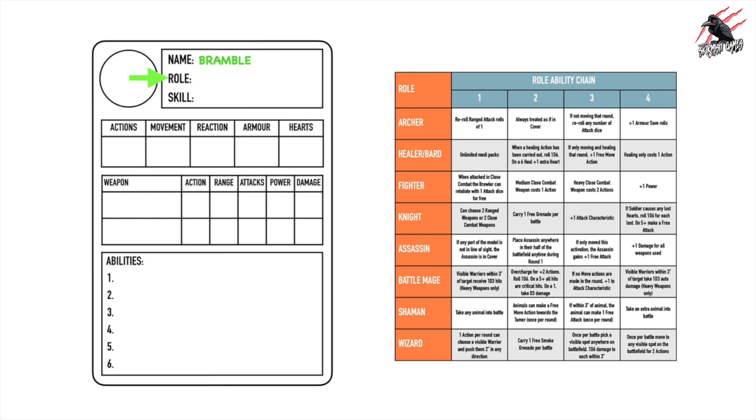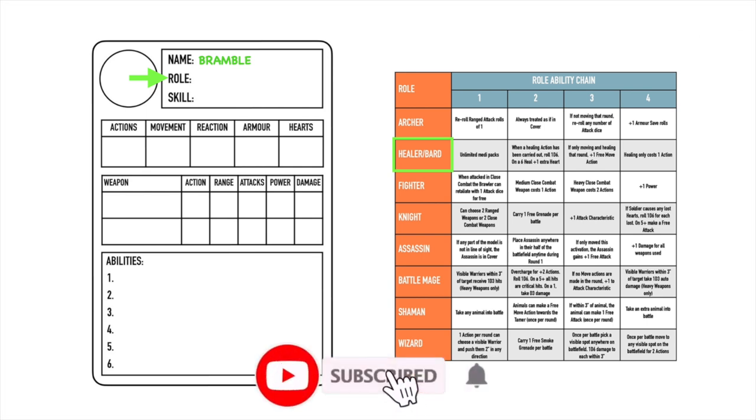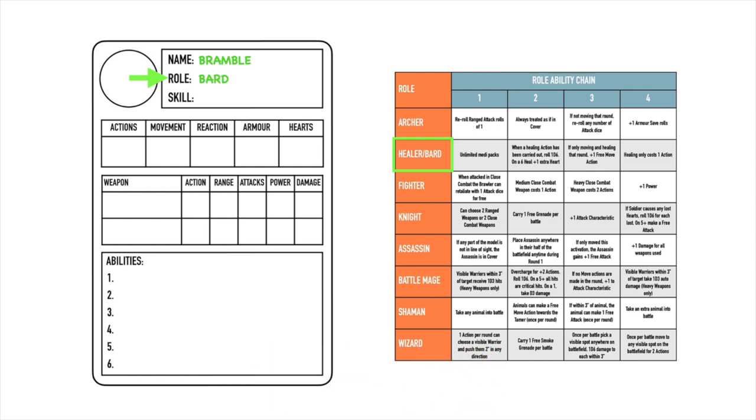First we'll start with the name. I've got a name in mind for my warrior — Bramble — so I'll write that in. Then we want to give our warrior a role, and on the role table you can choose from eight different roles. I've gone with the fantasy role table and I'm going to choose bard for Bramble. He's got that violin, so I imagine it as some kind of magical instrument — bard fits him perfectly. I'll write 'bard' next to the role, and then we look at the abilities that come with that role.